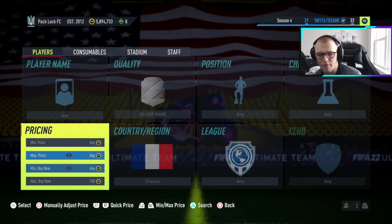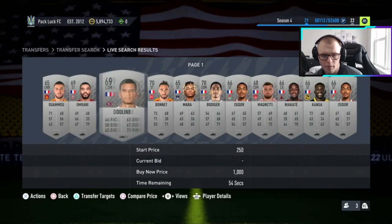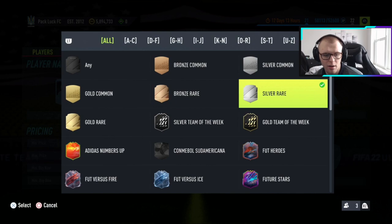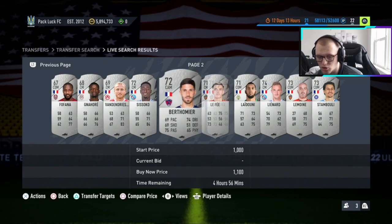Looks like French cards are up a decent amount. Let's check silvers in general, since you don't need all rares, and see what prices are like. For commons they're down, but for rares — what are these currently at? Looks like they're going for about a thousand coins. So if you have these in your club, feel free to use them in the solution. If you have extras, feel free to sell them on for profit.